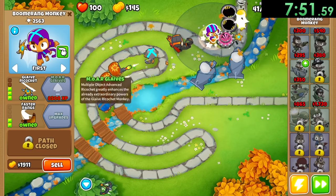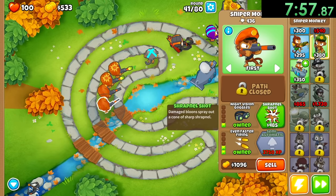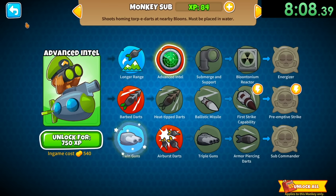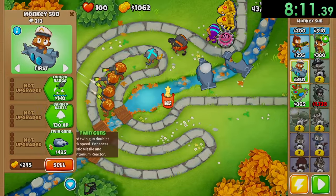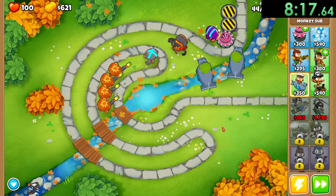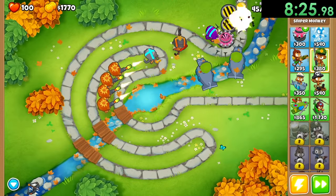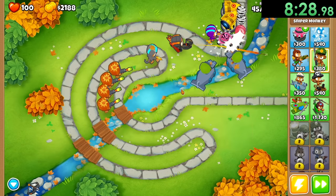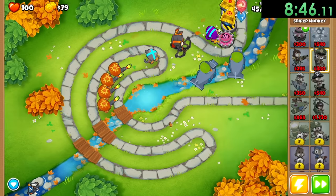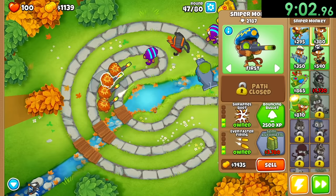I'm going to give these guys some glaive ricochet, get some faster firing and shrapnel shot. My sniper monkeys are just doing amazing work for me right now. We'll give them longer range as well as twin guns - that will be very important. We're getting some more monkeys that we're not going to use at all, but it's nice to have because it means we're getting more done with the speedrun. We can now upgrade these guys to have semi-automatic guns and that's really where they're going to shine. Once we give them a semi-automatic gun it just gets so much better.